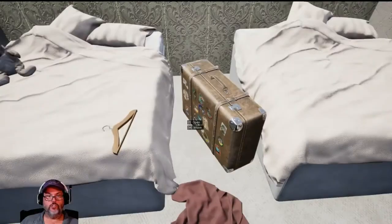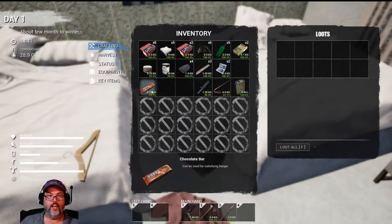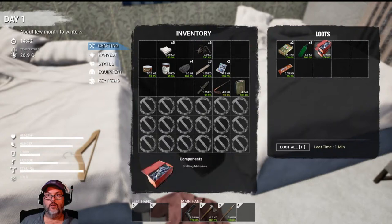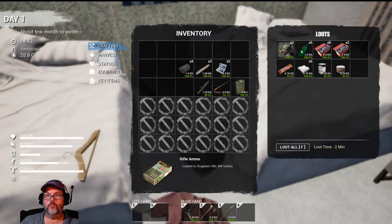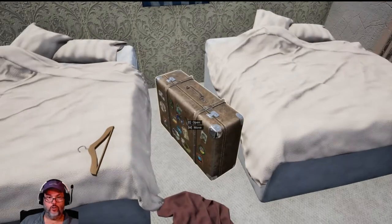We do have a suitcase, good. We do have a crowbar — I want that, and I want the knife. I'm not hungry right now, I don't need the rifle ammo. Food would be good to keep. Scrap — and I guess the charcoal, I don't know.